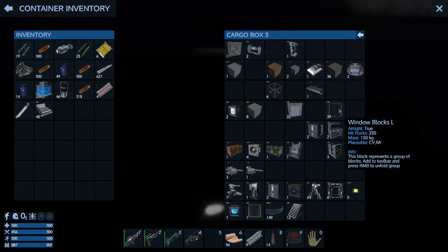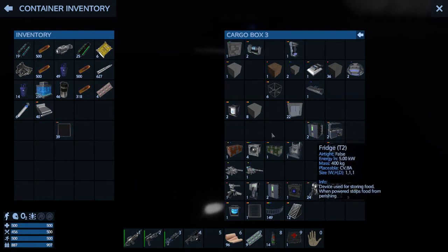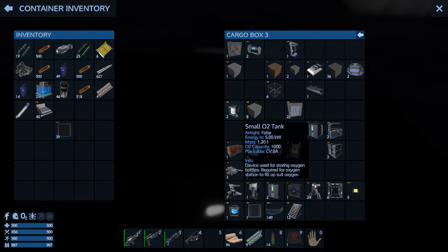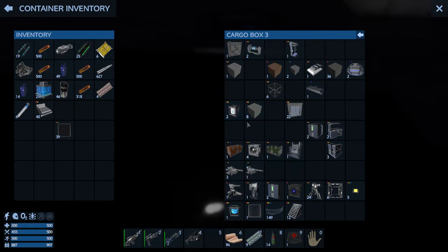We want some furniture deco, window blocks. I'm going to grab these because you need to upgrade those. A lot of the stuff I've noticed now — if you put the smaller stuff in the constructor before you make the bigger stuff, a lot of the bigger stuff requires you to make the smaller stuff first, and if it's in your constructor it just uses it. So that's awesome.